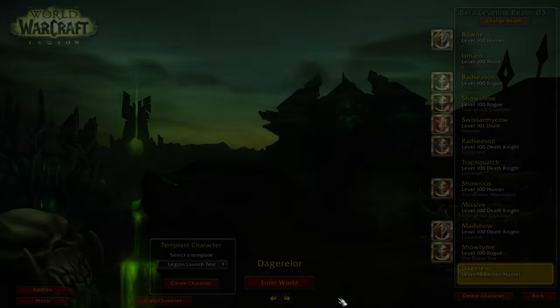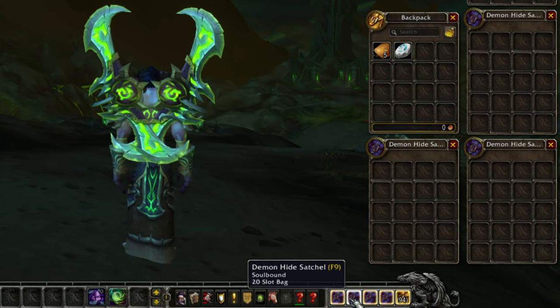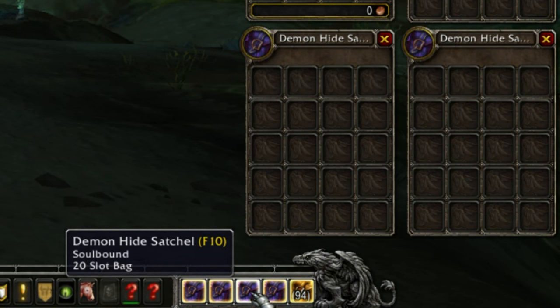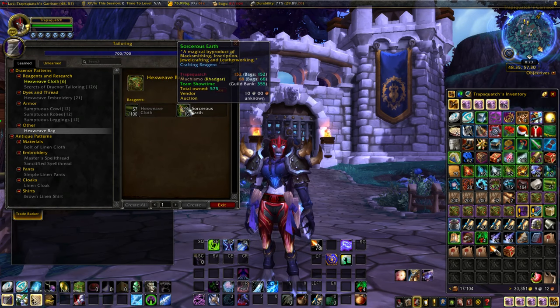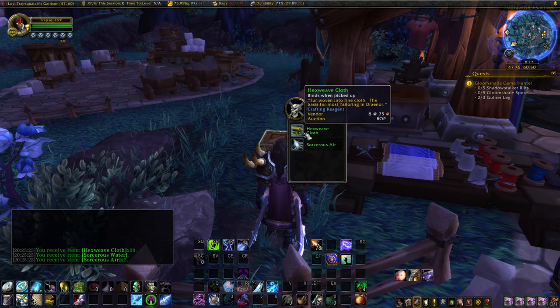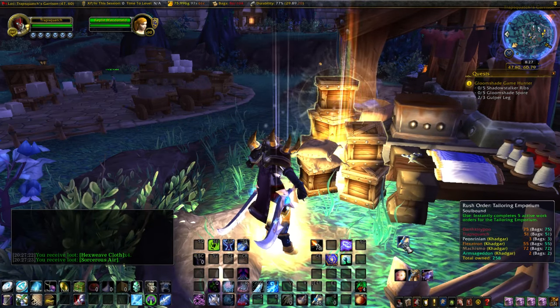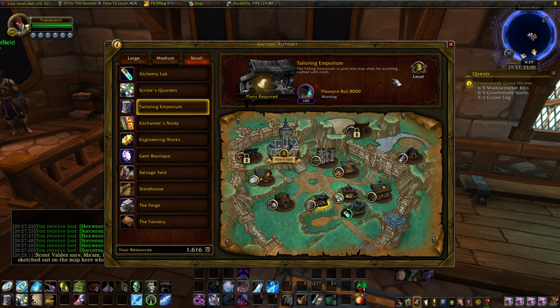Because of this, it should retain its value through Legion and maybe even raise in price due to everyone abandoning their garrison, thereby reducing the supply. Another event that may cause these to see an increase in price is the release of the new Demon Hunter class — this class only starts with 20-slot bags, and a ton of people are going to be making them, so one of the first things people will do is buy up the best bag possible. So you'll be needing Hexweave Cloth and Sorcerous Earth to make these. For the Hexweave Cloth, you'll be getting these through your daily craft, work orders, and rush work orders from your mission table. To maximize your Hexweave Cloth output, you'll want to have this building leveled to 3 and have a follower assigned to it.